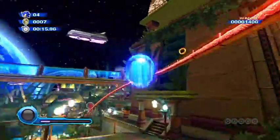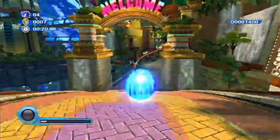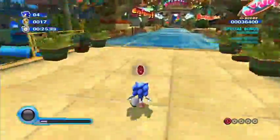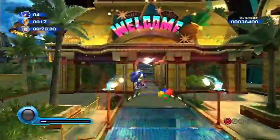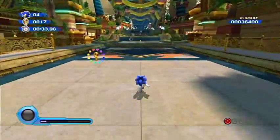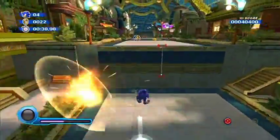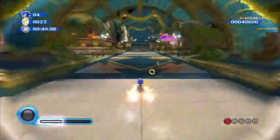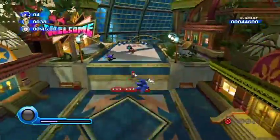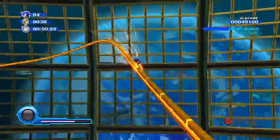I missed it - dang it. Let's go back and try that again. What you want to do is get on top of this rail, get to the end, and there is your first red ring. There are 180 red rings in the game - they're like the collectibles. You can only get a certain amount per level depending on what power-ups you have. We only get three here, and I'll be showing every single one, so it's going to be a hundred percent playthrough.